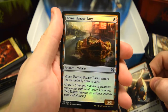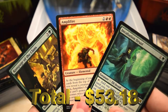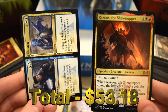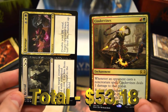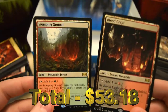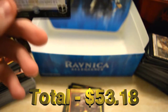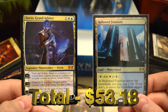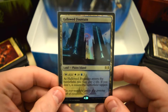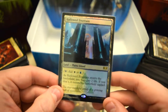A nice foil Bazaar Barge as well. For our rares recap: Amplifier, Rampage of the Clans, Incubation Druid, Ethereal Absolution, Sphinx of Foresight, Rackados the Showstopper, Warrant and Warden dual rare, Cinder Vines, and Revival/Revenge dual rare. We also pulled Smuggler's Copter from Kaladesh. Our big hits: Blood Crypt and Stomping Ground shock lands, Dovin Grand Arbiter our mythic Planeswalker, and the foil Hollowed Fountain shock land. Hope you enjoyed — leave a like, subscribe, and we'll see you in the next one!